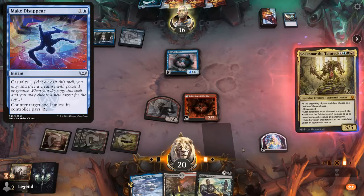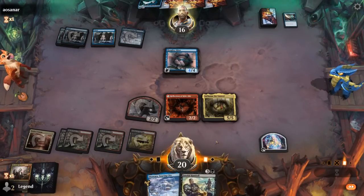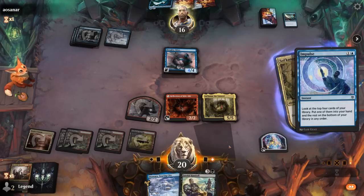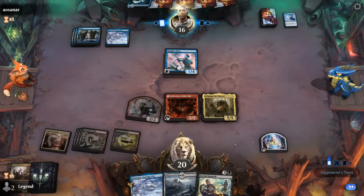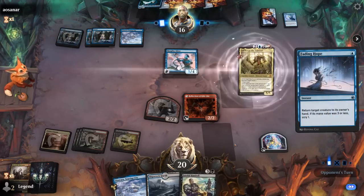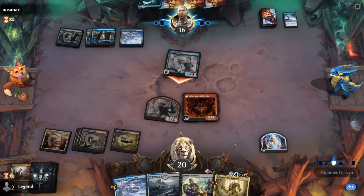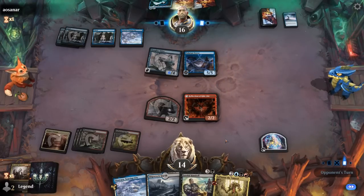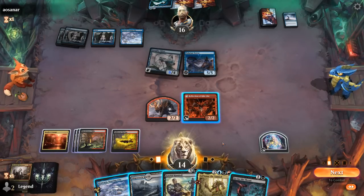The opponent Impulses for one mana, so at least we're on the board. Soaring City gives us a way to send Djinn back, and Reflection can copy the Shaman token. The opponent bounces Sulkanaar — at least we got our value. Djinn attacks. A Tolarian Terror is now on defense. We can copy our Shaman and attack with the copy. Go for the Throat was a good draw.